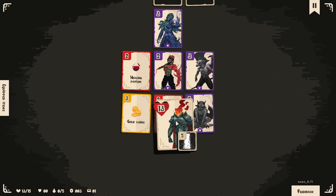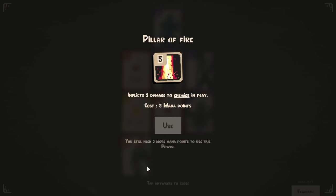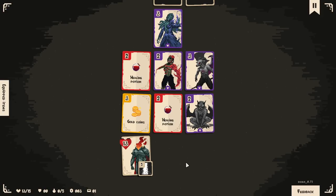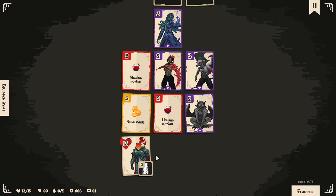If I moved here, I'd get the potion and then take the hit, but then theoretically do damage right back. Pillar of Fire — inflicts two damage to enemies in play, costs five mana points. You need five mana points to use your power. I saw there were seven different characters and over a hundred different detailed cards, which seems quite neat.